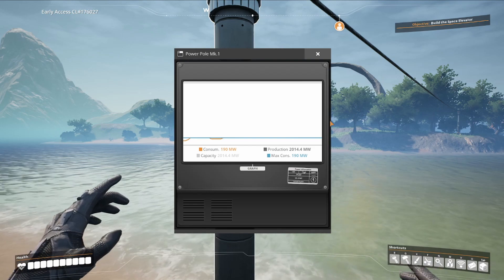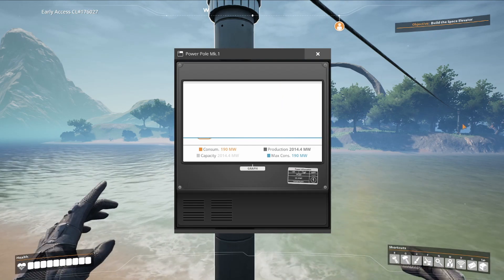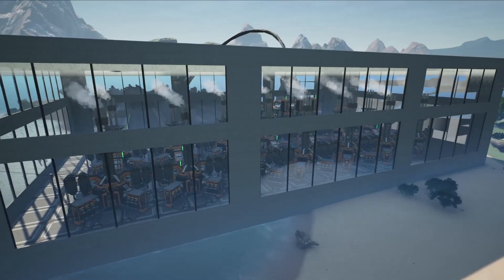This power plant, once it's up and running, will produce 1,810 megawatts of external power after you account for the power needed to run the refineries, oil extractor, and awesome sink.